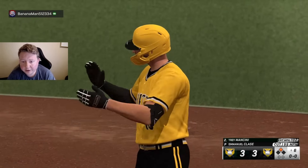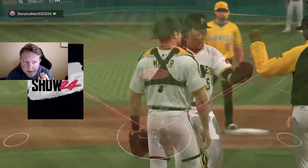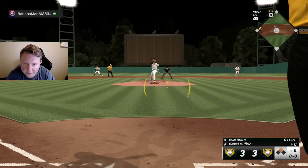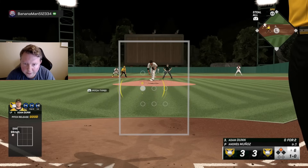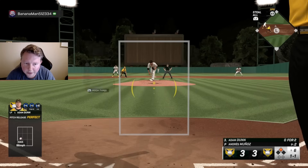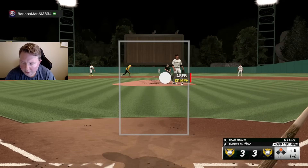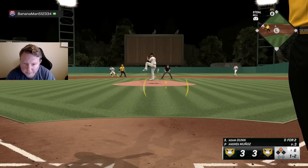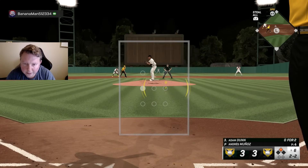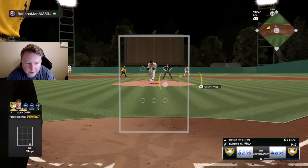Now he's in the same exact situation we were in with Corey Seager — he could technically walk Adam Dunn here with first base open and nobody out. He's going with Andres Munoz. I'm going to take a couple pitches because I haven't seen Munoz yet. He is four-seam, sinker, slider if I remember correctly — you can also hold R2 to see pitches — and those are his pitches, slider primary. Gassing up at 101 — a bit taken aback he's going right after Adam Dunn in this situation. Going to look to hit this pitch — that caught the zone, I was sitting sinker there. Dang it.